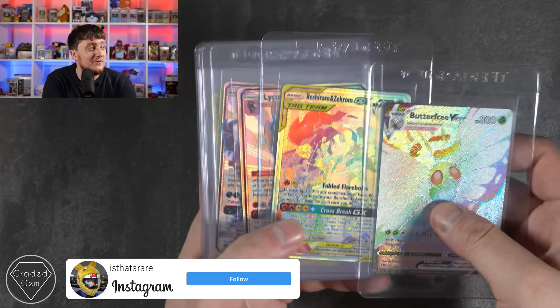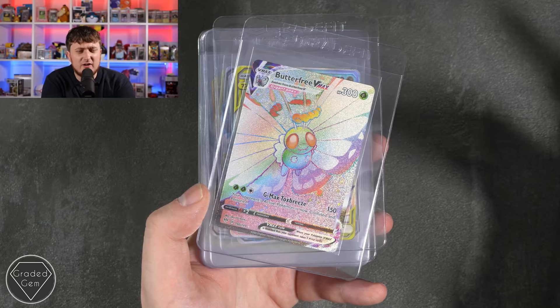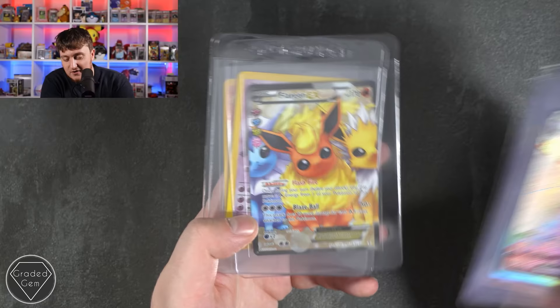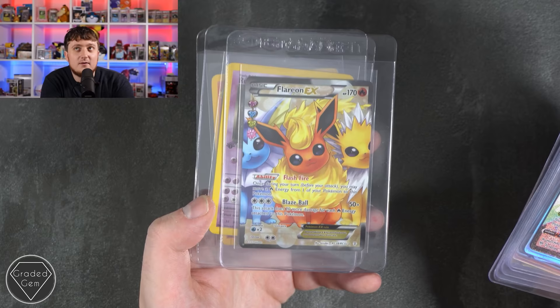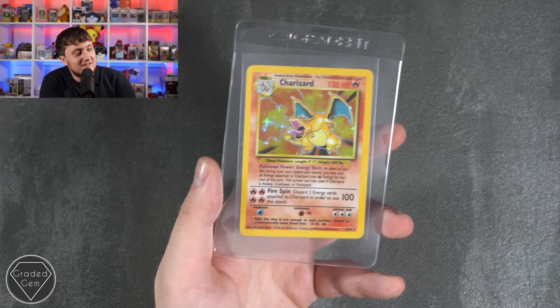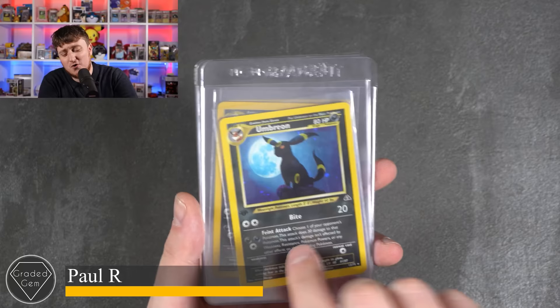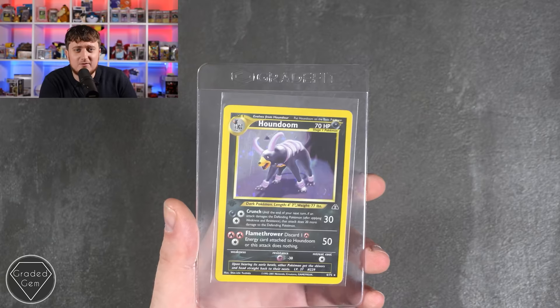Chris is up next. We've got a Butterfree VMAX — this is the hyper rare — surely they're going to do a Beedrill VMAX, it'd make sense. Lycanroc, Dark Ray, Legendary Birds, a big unlimited Leaf Energy with a gold border, Charizard from Evolutions, Flareon EX — they look a bit creepy to me with the black beady eyes — Rocket's Mewtwo first edition Gym Challenge, and the Charizard from Base. What else do you expect? Thank you very much Chris. Paul, you're up next. We've got an Umbreon first edition from Neo Discovery with a moon in the background — of course it's a good artwork — two of those and then a Houndoom as well. Thanks very much Paul.